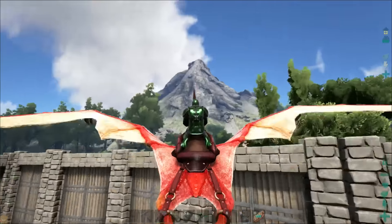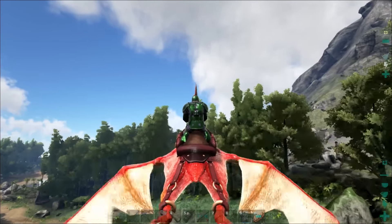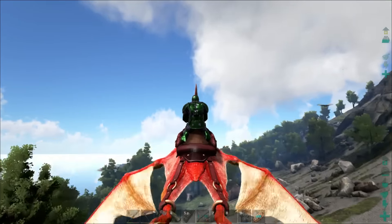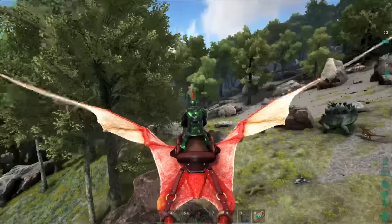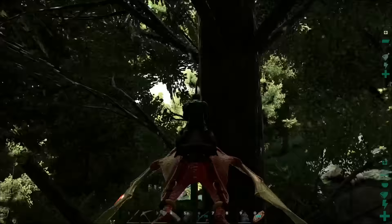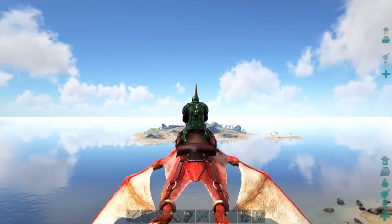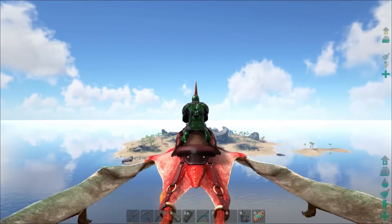Alright guys, I've got Iron Man all nicely painted up and we are going to head over to the first cave - the Carno Island cave - and tackle that one. The three artifacts that I have right now are the Immune, the Hunter, and the Clever. And those are going to be pretty good starts. I think I'm still going to try and hit all the caves so I can have a couple of the artifacts. The idea I have in my head is for this huge tower, and that's what we're going to work on in the next coming episodes. For now, we're heading over to this island to get inside and take it on.